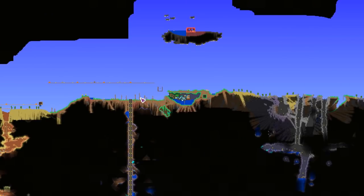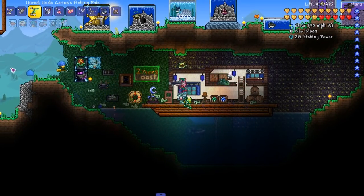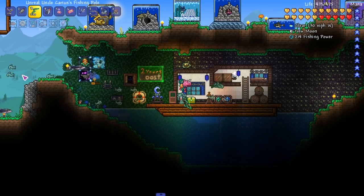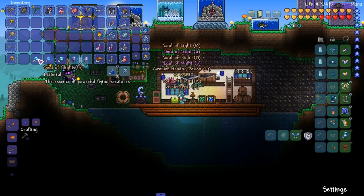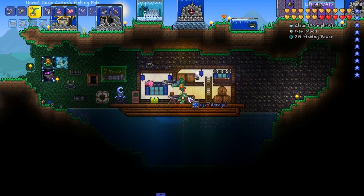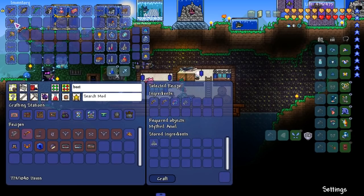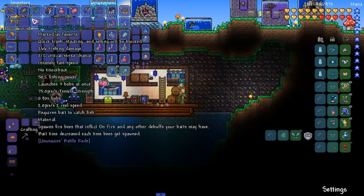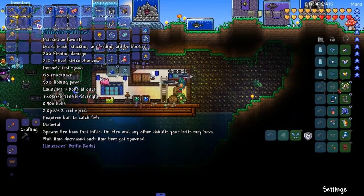I did some fishing and got a lot of gold — just sold everything I got from the crates. To get soul crates you gotta be using the Evil Battle Rod or be in a Hallowed, Crimson, or Corruption biome. I flew up and did some sky fishing — and it did give us Souls of Flight, so about a one in three chance. We should be able to make it now. Beat-your-right rod — boom, bada bing — there's our next battle rod.